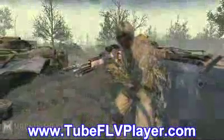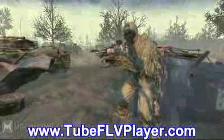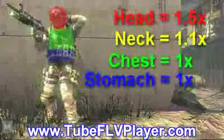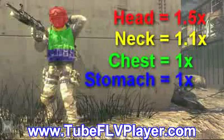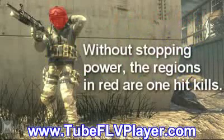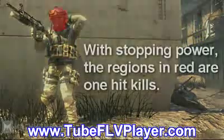The last sniper rifle on the list is the M21 EBR. Even though it might not seem like it, it also does 70 damage per shot. The reason it seems a bit weak is because it has very bad multipliers. It has a 1.5x multiplier for the head and a 1.1x for the neck — everything else is 1x. That means without stopping power you get one-hit kills only with headshots, and with stopping power you get one-hit kills with head and neck shots. This is the sprayer sniper rifle of choice. Since it typically requires two shots to kill, most people burn through their ammo supply really quickly. It has by far the least recoil and the highest fire rate of any sniper rifle relative to sane amounts of recoil. Its only real weakness is the multiplier problem, which requires the frequent two-shot kill — and believe me, that is a very major weakness.